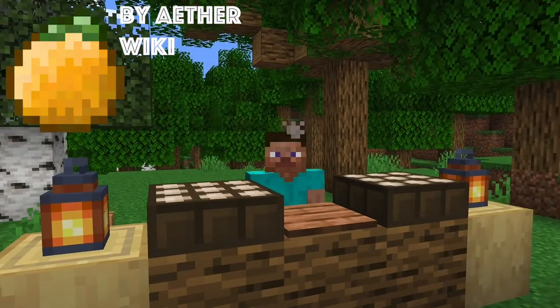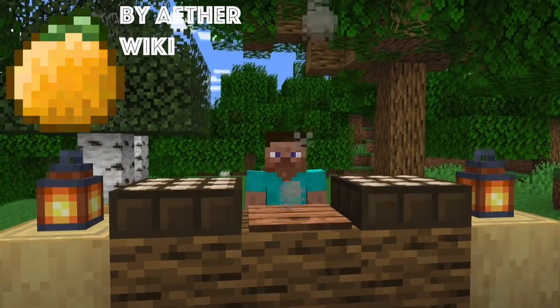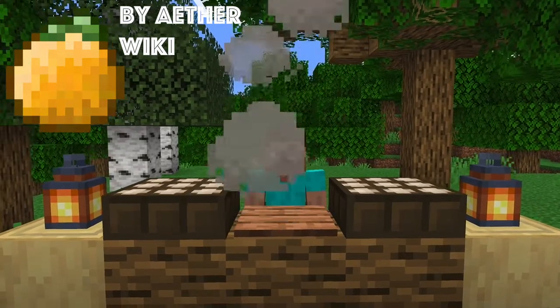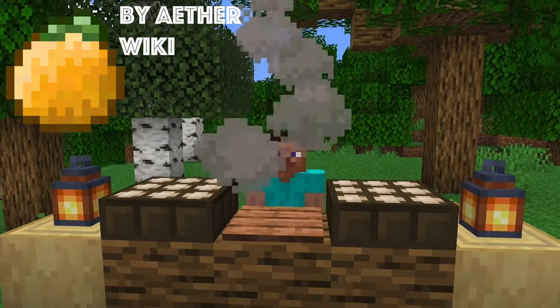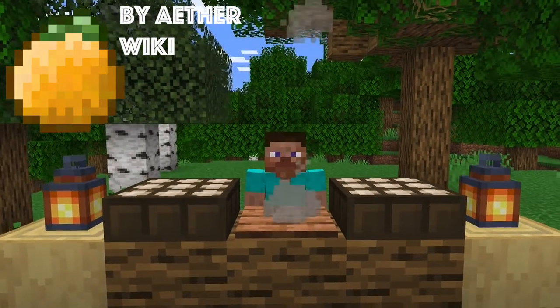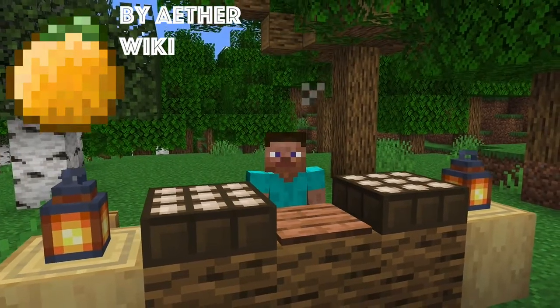You would just find oranges in trees, just like with apples. I think a cool new mechanic could be shown where you can actually see the fruit on the trees, because it feels weird when Minecraft is trying to recreate a real-life environment and you don't actually see the fruit in the trees. So it would be really nice to actually see the fruit in the trees.